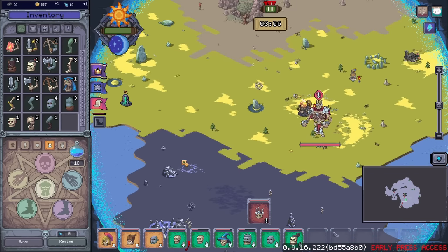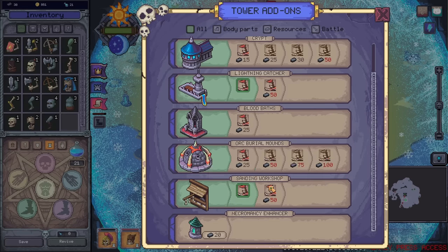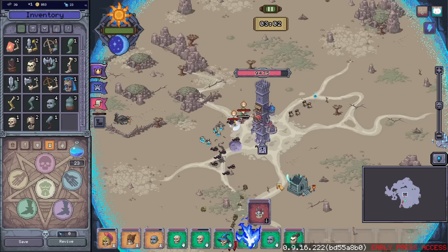The only issue is he's kind of slow, but the whole bone body parts are faster thing does work on him. So we might want to consider saving up the 50 to see if I can get him to just be super speed mode.